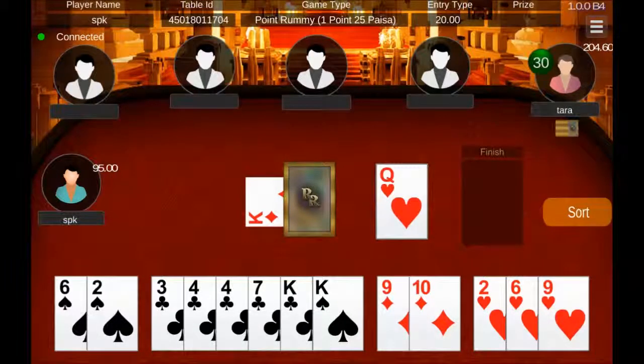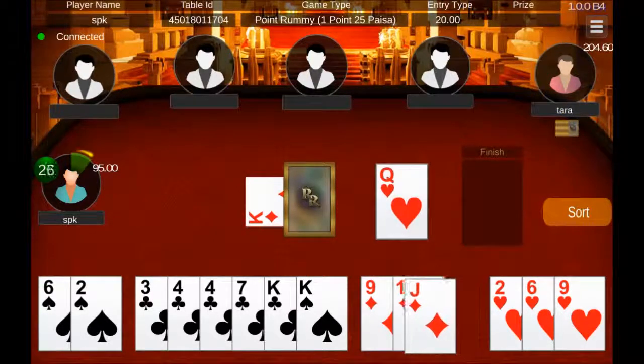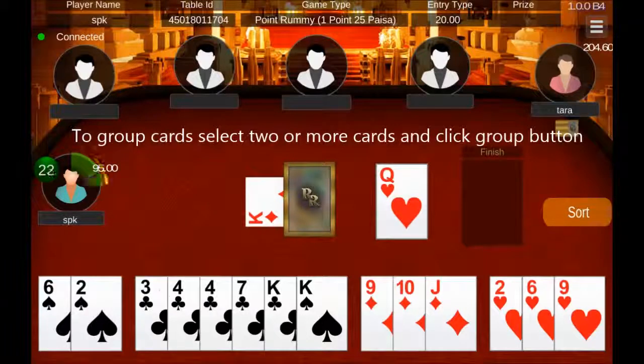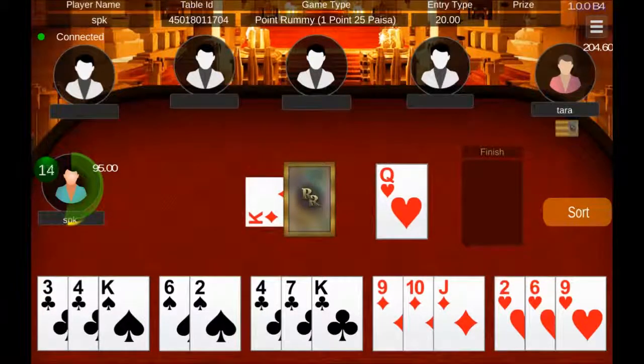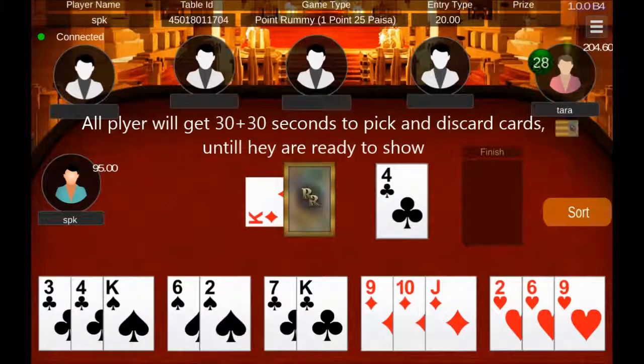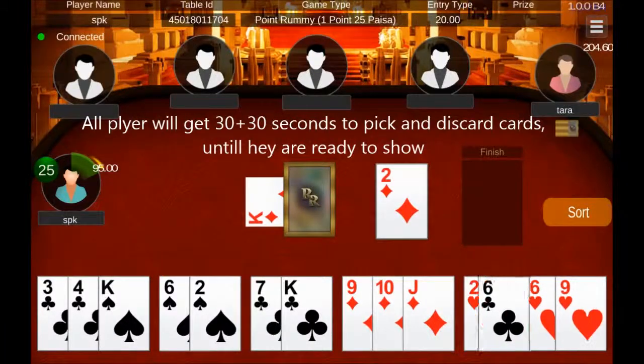Every player will get 30 seconds plus an extra 30 seconds to pick a card from the closed or open deck and discard a card. If the player does not pick a card, they will be dropped. If the player does not discard, the picked card will be auto discarded. All players will get their turn to pick and discard cards, or drop or finish the game.